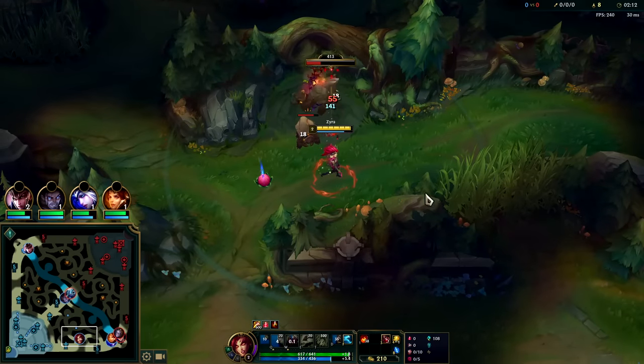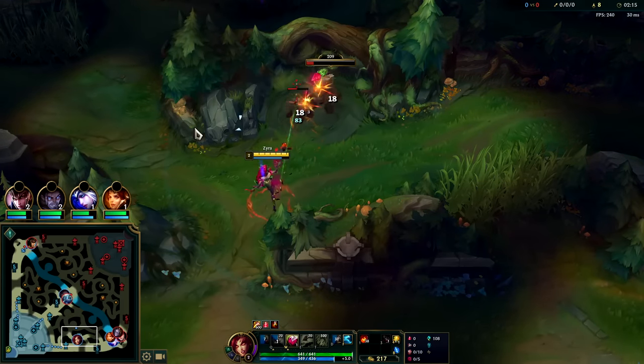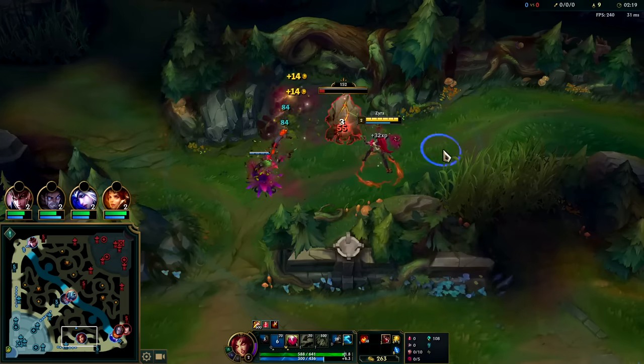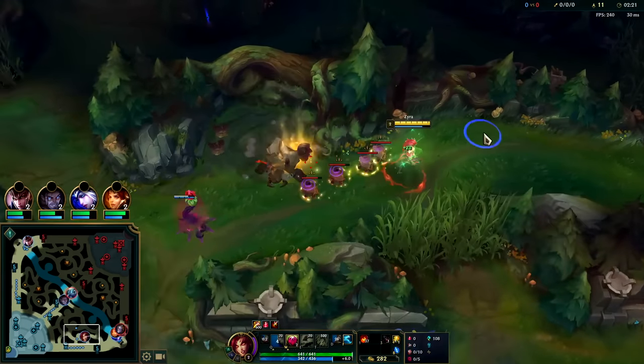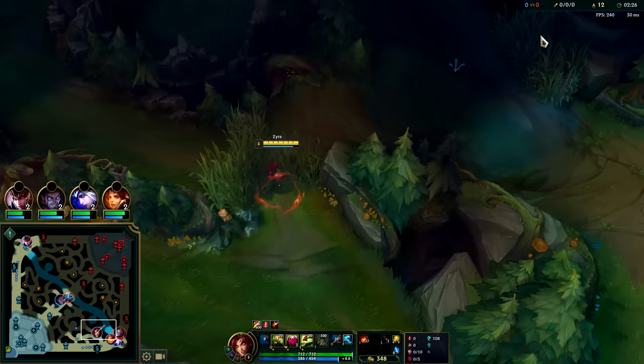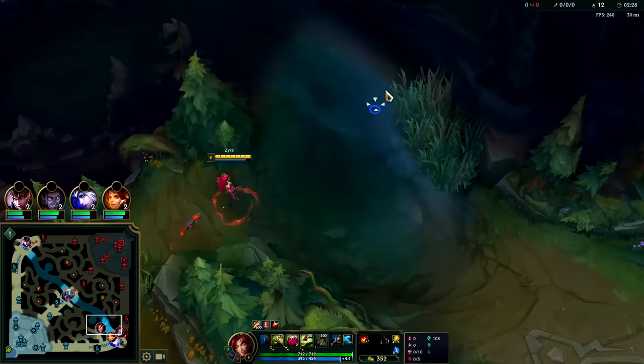We'll go ahead and Smite this and look for the gank in a moment. I don't have to burn my W because my passive put a free one right here. I just let my plant finish it. We finished roughly 2:25 - that's really fast, that's about as fast as a Hecarim three-camp clear, and we're full health.